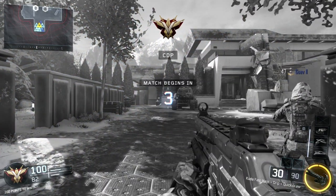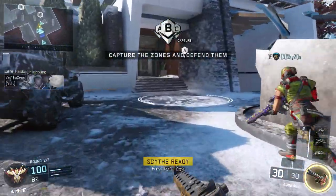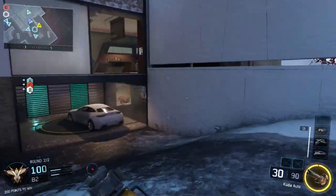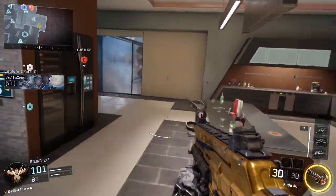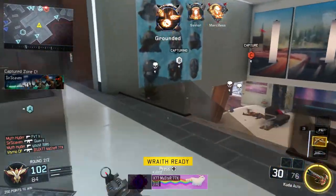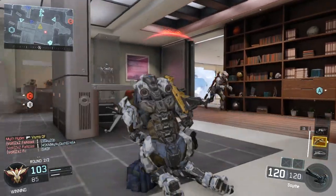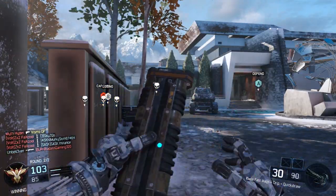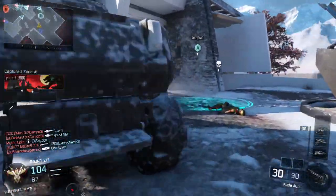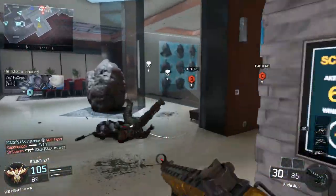The first attachment I use is Quick Draw. Quick Draw is an absolutely vital attachment in this game. Since there's no Toughness or anything that reduces flinch, I think getting every bullet on your opponent is absolutely vital to winning a gunfight. Quick Draw helps all the time — you want the best accuracy to win gunfights, and when you get hit you're going to flinch, but if you get that first bullet and hold your accuracy, you're going to win that gunfight.